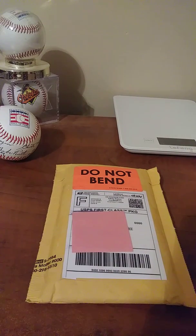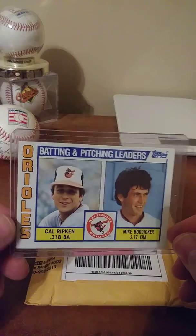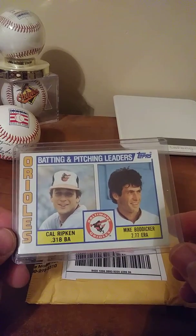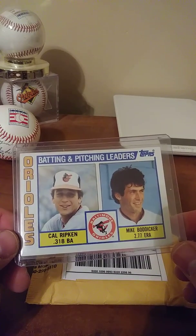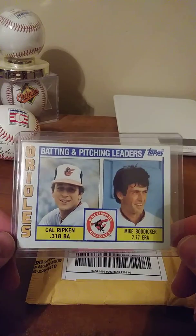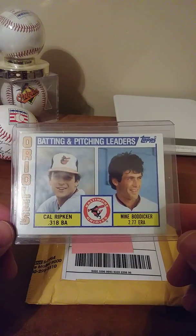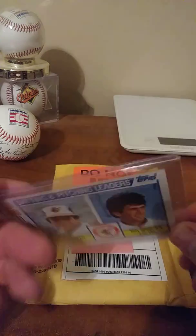What's going on everybody, back in the game collecting here. A very special, sentimental edition — it's funny, it actually took me about five minutes to locate this card. When if you would have asked seven, eight, nine, ten year old Phil where his favorite card was — I had this thing at arm's reach. 1984 Topps Cal Ripken, Mike Boddicker checklist card.